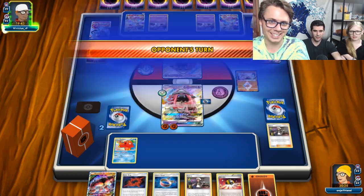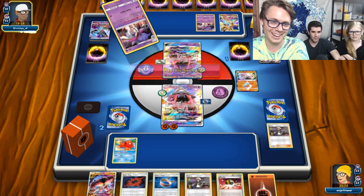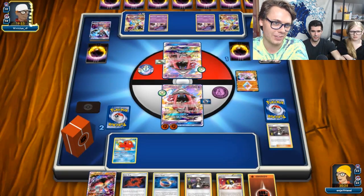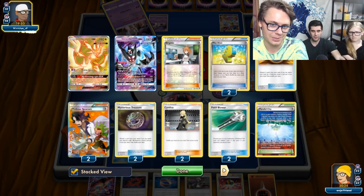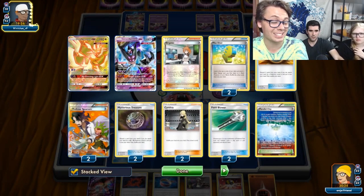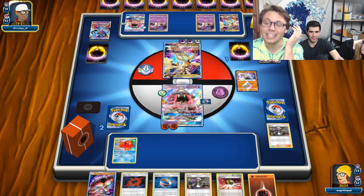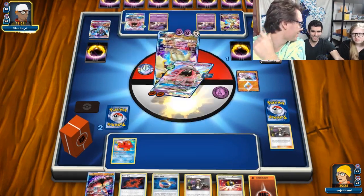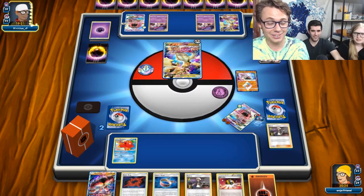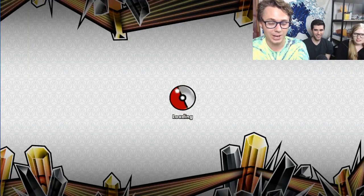All he really needs is just a Float Stone or a Guzma — and there we go. Good game to my opponent. This looks like it probably was very close to Zach's top 8 list. Zach didn't play Max Elixirs — this played Max Elixirs and B-strings and was still consistent. The deck ran like a dream that game. Shout out to my opponent. And we got whooped.